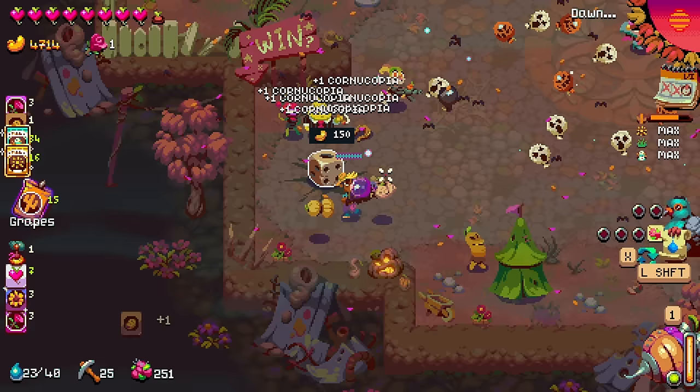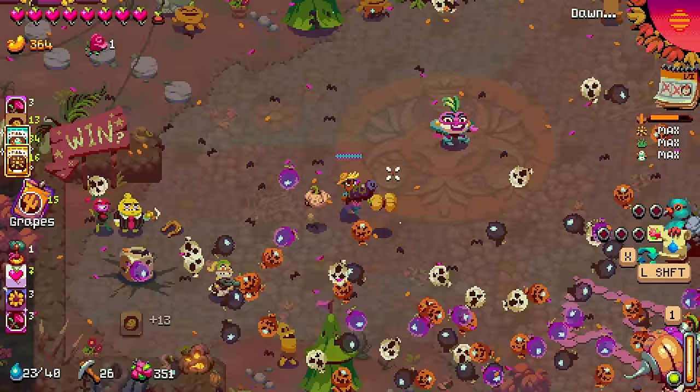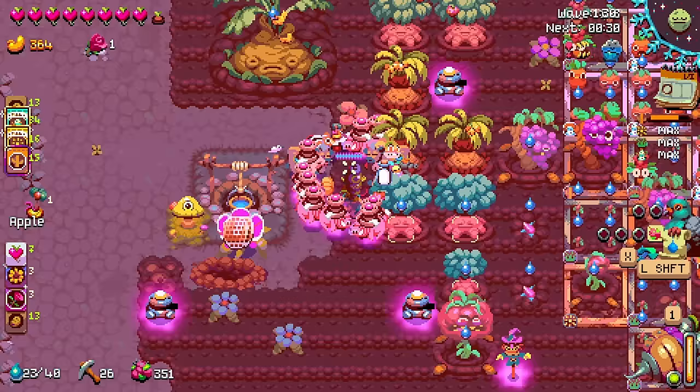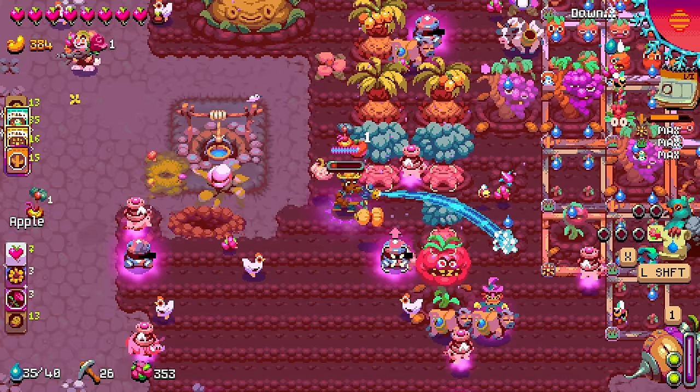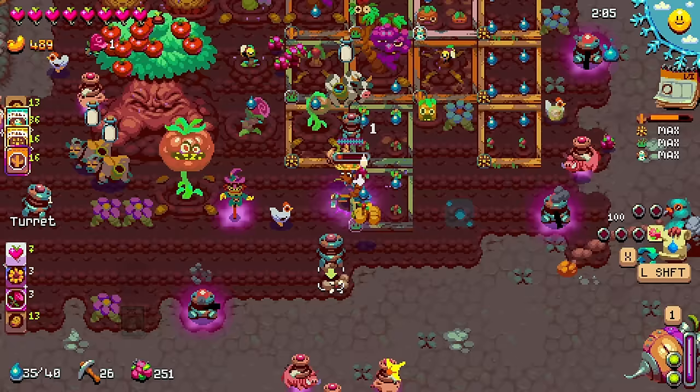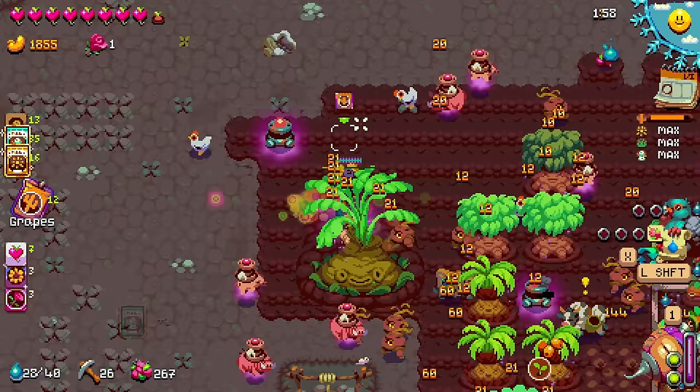I can't buy any of those. I could potentially roll the dice on this, because I do have a lot of money. Now would be the time to spend it all. I'm going to have, I think, two mega trees - at least two. Gain a couple of bees. Apple. Slap it down, merge them. Yeah, I've got to turn it down. Well, beyond that, I think we're good.